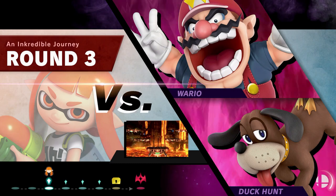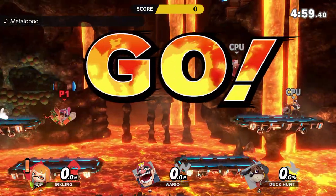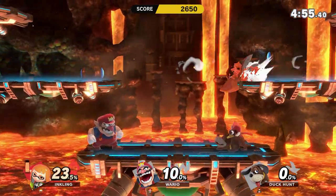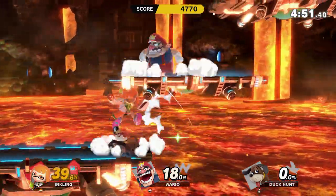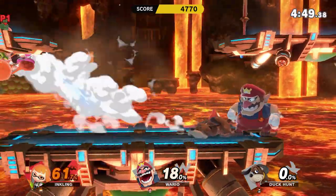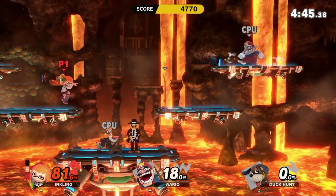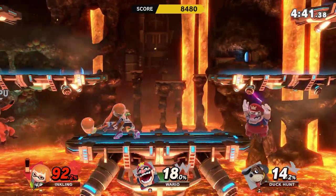Anyways, we have Wario and Duck Hunt on Norfair. I'm guessing they use red and brown as the main colors because there is no real correlation between Duck Hunt and Norfair. The only correlation I can see is the duck part being red and black, which is what Wario is right now.